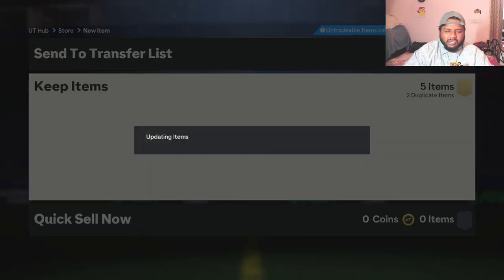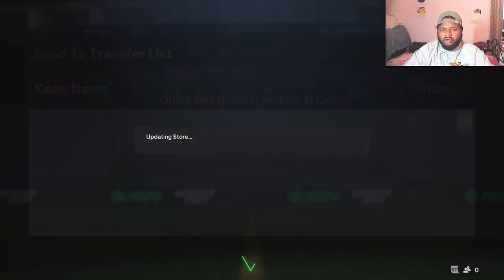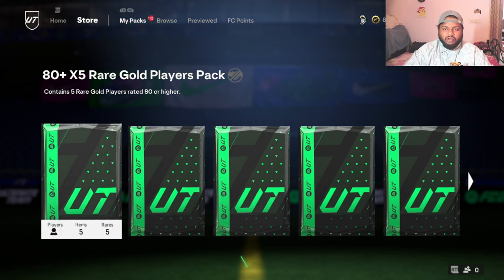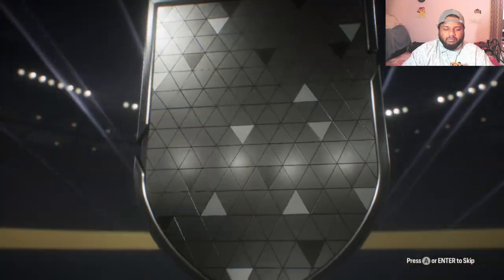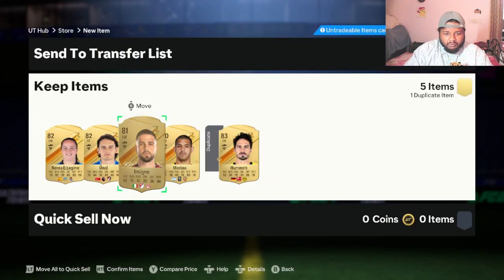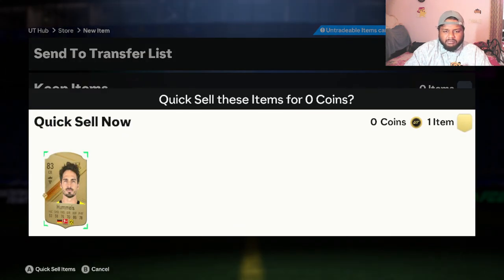We've got an 86-rated Militao and an 87-rated one so far, which is already good because these are 80 plus and 81 plus packs and we're getting 87s and 86s already. That's a good sign because we need high-rated cards for fodder too. German center back — okay, Hummels. Every time I see German and Borussia Dortmund I always think it's going to be Sule — I don't know why, it's just engraved in my brain.